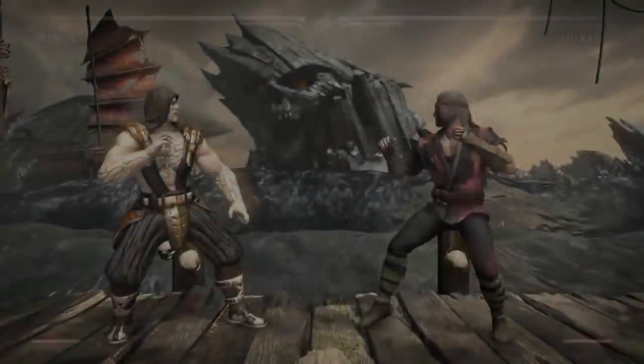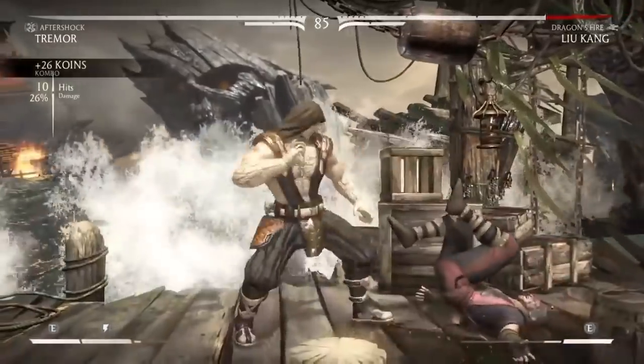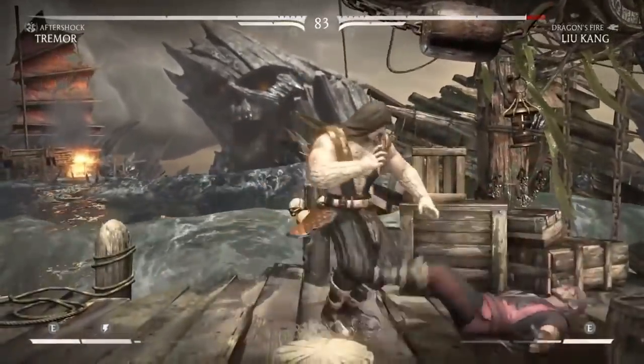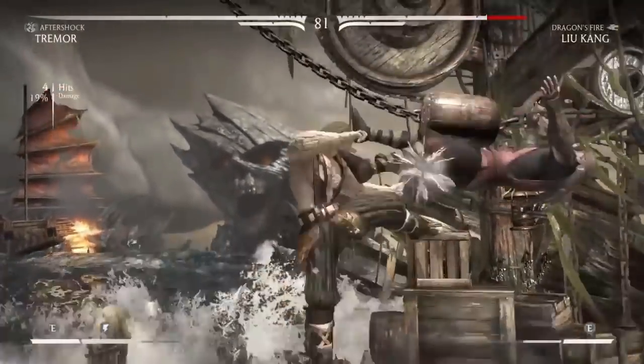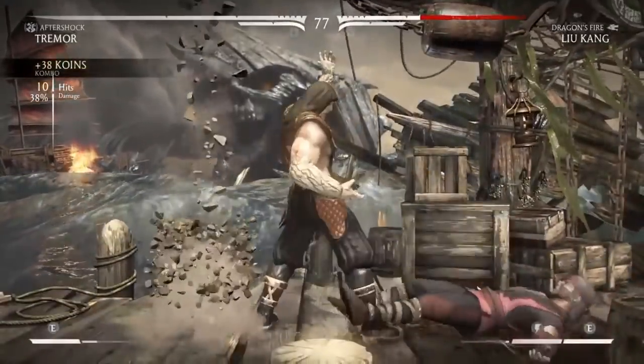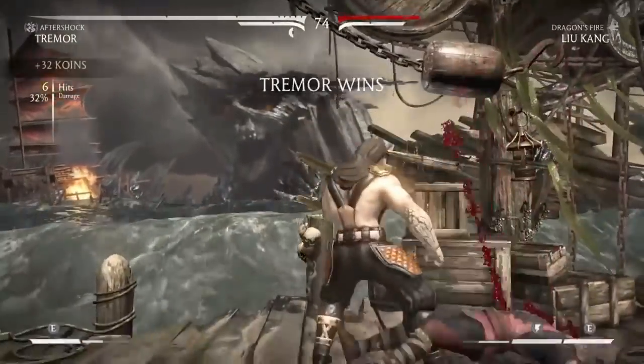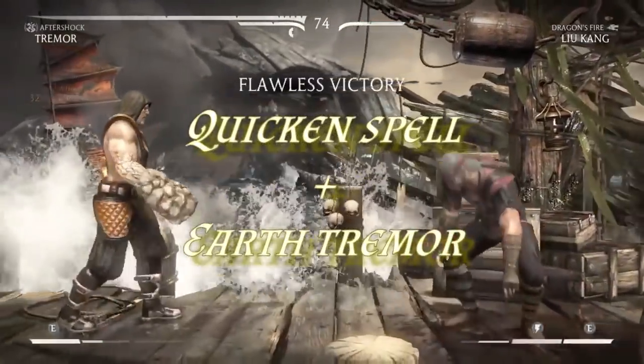What's unique about the Aftershock variation is it offers the Earth Shake ability, which can be done on the ground or from the air — and in both instances the properties of the move change. The aerial version is instant, which usually catches opponents off guard, while the grounded version has a delay after a number of seconds. In both instances we can get away with using the Earth Tremor spell a second time.